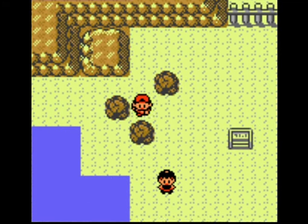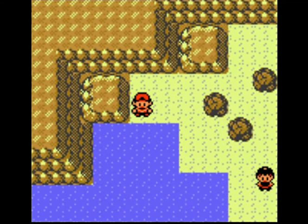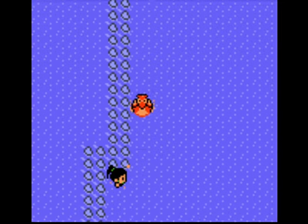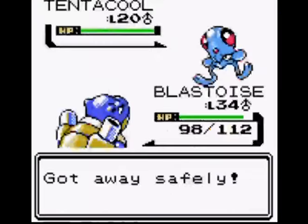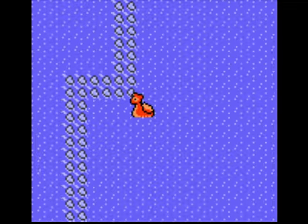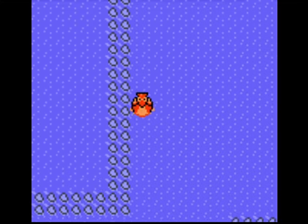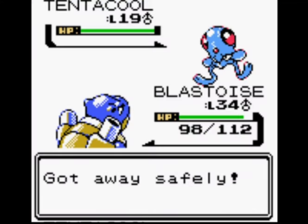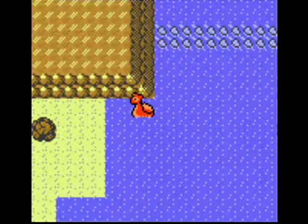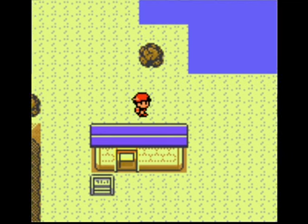I forgot to do something here — can you guess what it is? Do you see what I forgot to get in Olivine City? Yes — I forgot to pick up the HM for Strength. Which means I will have to backtrack to Olivine, as you will see in the upcoming minutes.